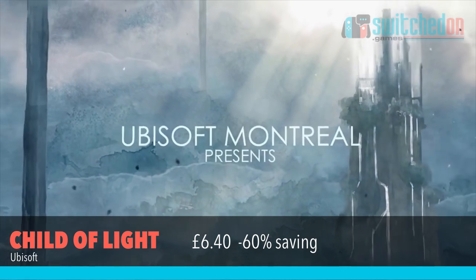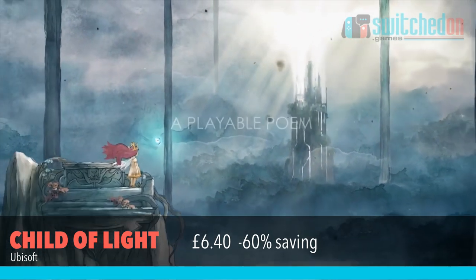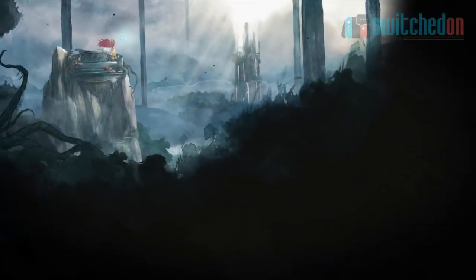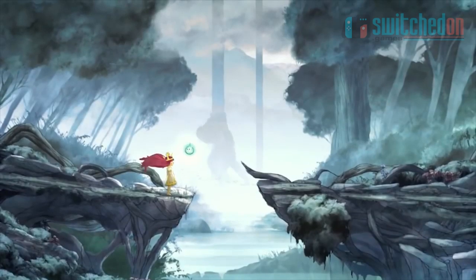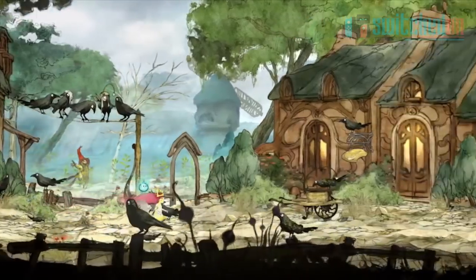A stunning looking RPG style game now and that's Child of Light. This one is down to just £6.40 which is a really impressive 60% off. This is the Ultimate Edition featuring all the previously released DLC, and this platform game looks like it delivers with traditional platforming gameplay and time-based strategic battle systems. Another one that I've had my eye on for some time and I'm definitely diving in at this price.